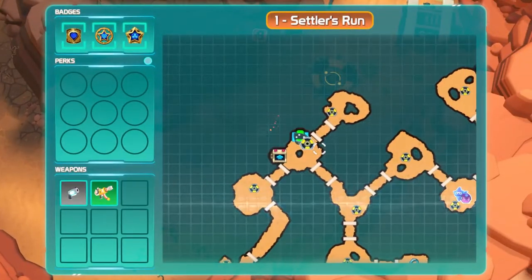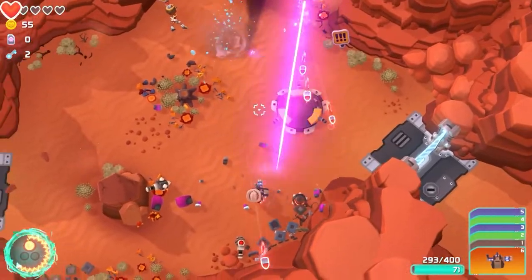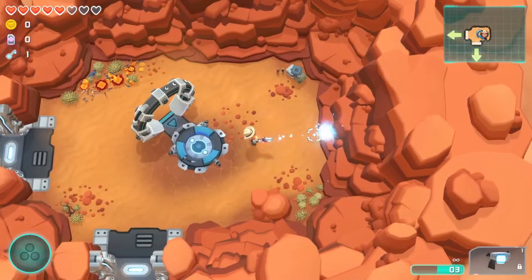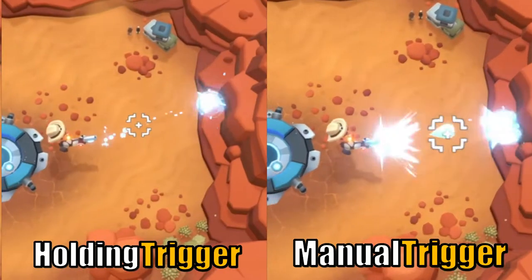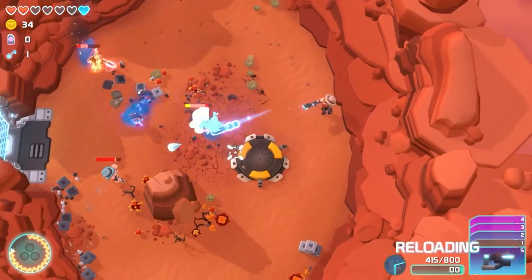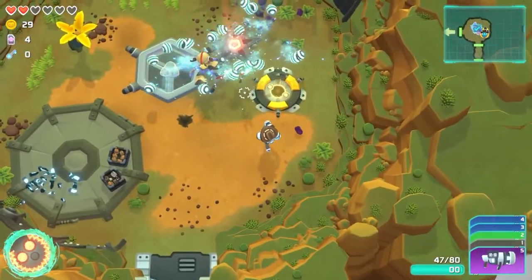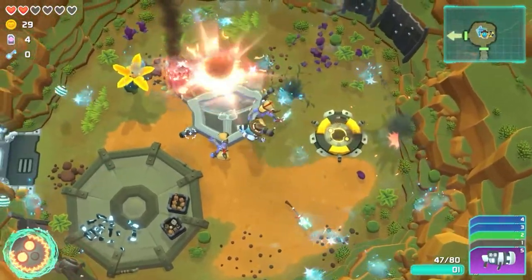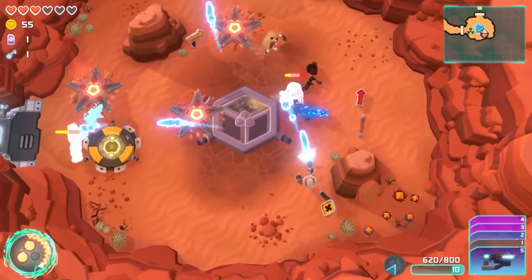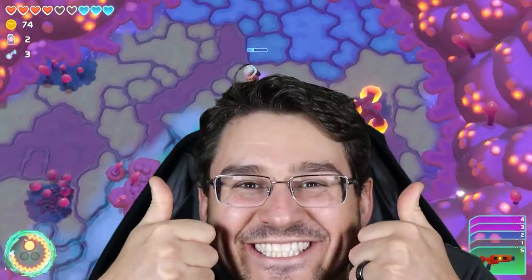Ammo saved is ammo earned. Tombstar has a wide array of weapons at your disposal, but did you know that some guns shoot faster when you pull the trigger manually rather than holding the trigger button down? It might not seem like much, but the faster you shoot, the more damage you deal. More damage equals quicker room clears, quicker room clears means less bullets flying, less bullets flying means less damage taken, and less damage taken means more hearts saved.